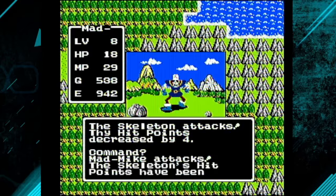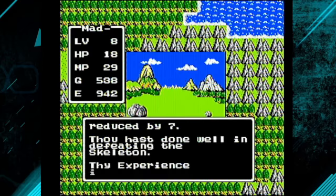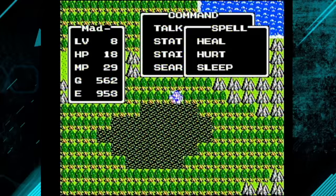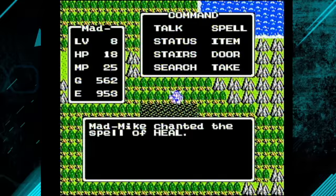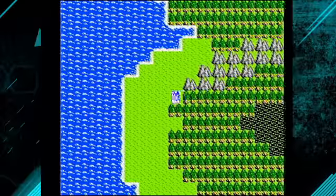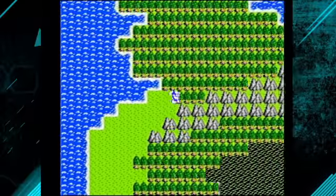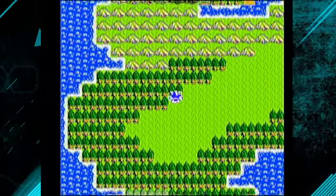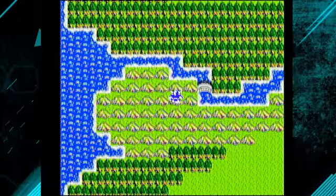I think the game just decides to release characters based upon how well you're doing. I don't know too many secrets about Dragon Warrior's internal artificial intelligence within the game, but I have noticed that it does tend to deploy enemies based upon your skill level.